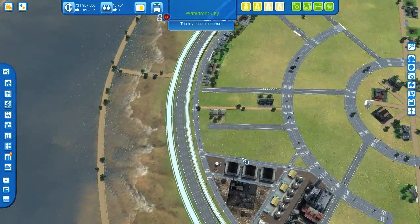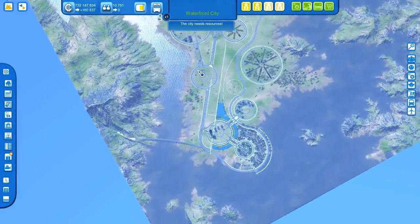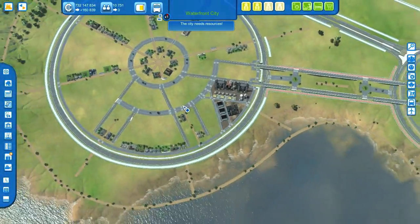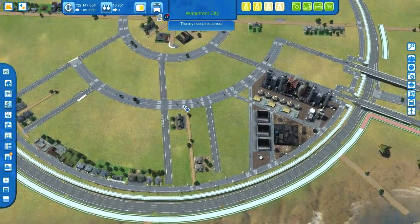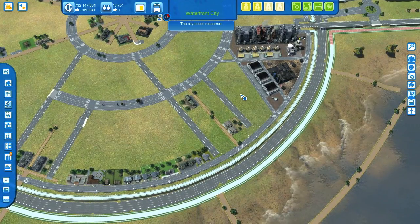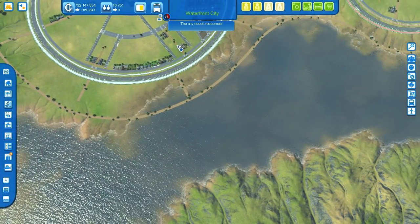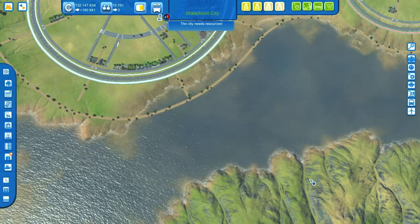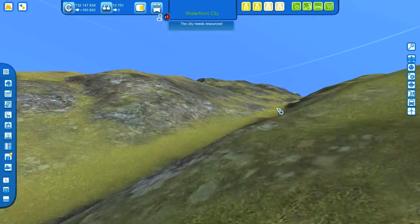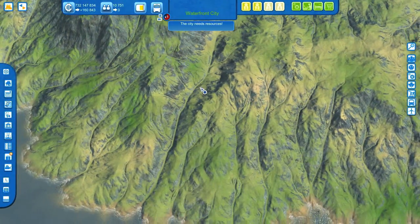Hello everyone and welcome back to CitiesXL and welcome back to Waterfront City. Today I'd like to continue at the industry zone over here. That means I'd like to start with preparing the bridge. There will be a bridge that will start here at a roundabout and will go over this fjord to these mountains, and from these mountains there will be some sort of road to the edge of the map, probably somewhere along here.